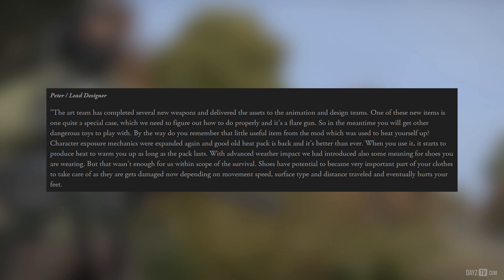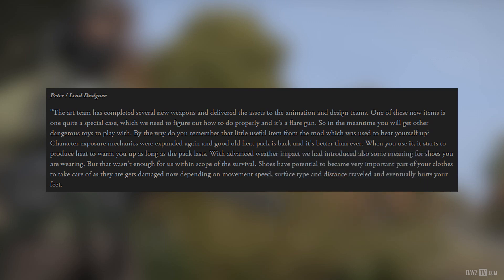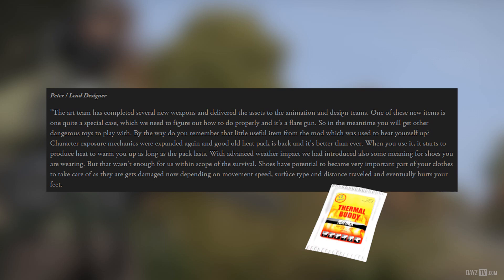Moving on to lead designer Peter, the art team has completed several new weapons and delivered the assets to the animation and design teams. One of these new items is quite a special case — a flare gun — which they need to figure out how to implement properly. In the meantime, players will get other dangerous toys to play with. The good old heat pack is back — character exposure mechanics were expanded again and it's better than ever.